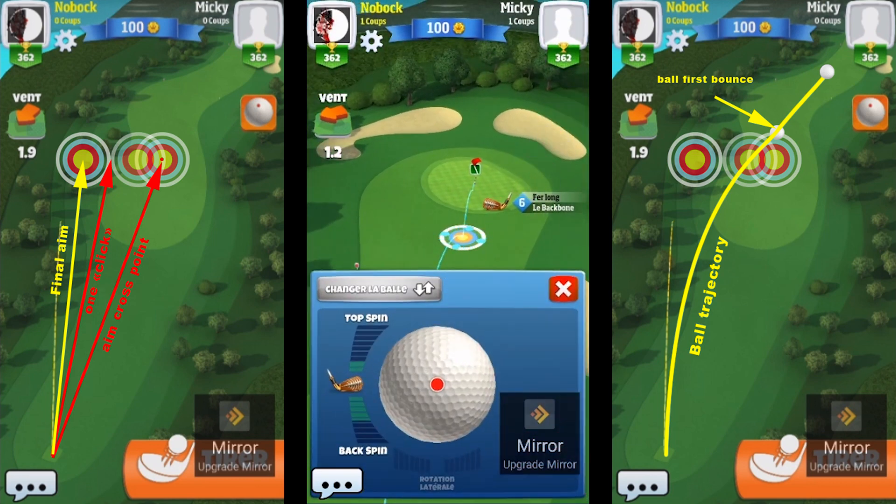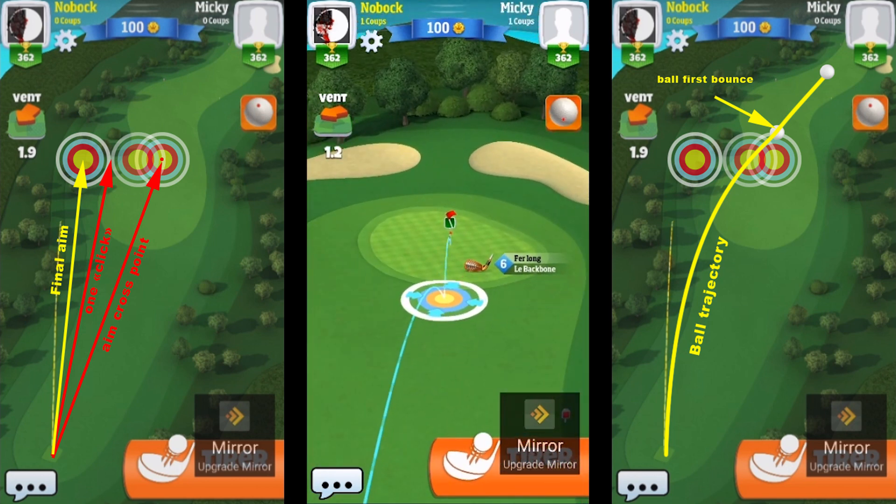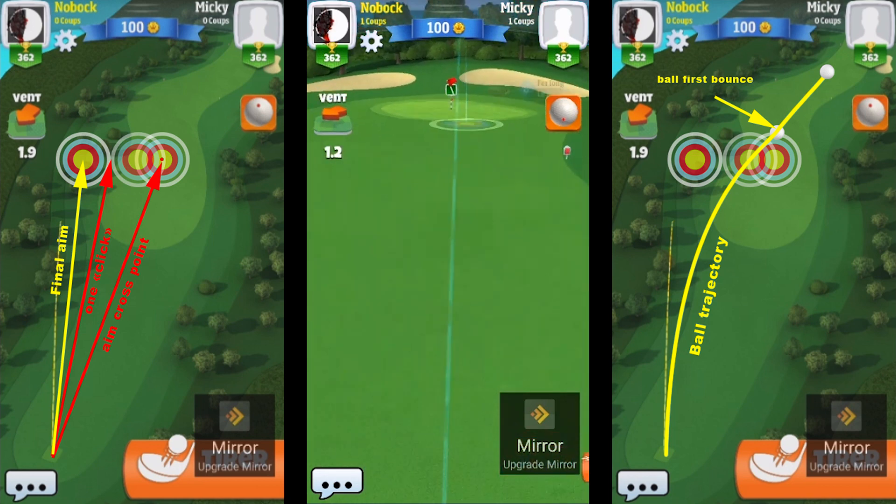Another tip: you always need to max backspin as much as you can. Then you aim just after the hole, because the indication is not perfect. Then you aim before the wind — here, here — and then you can shoot.